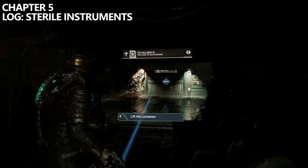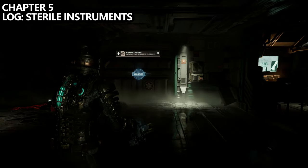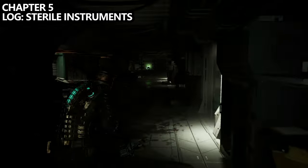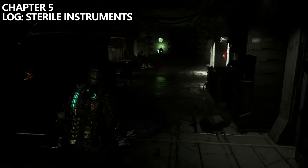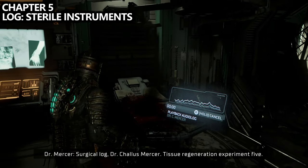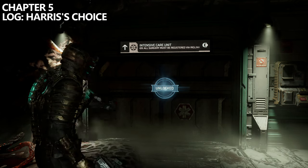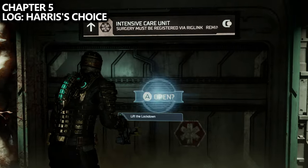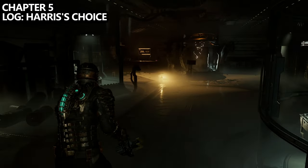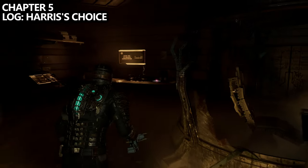Following the main mission marker towards lifting the lockdown, you'll eventually make your way to ER Hallway B. Before going into intensive care, take a right-hand turn and find the log called Sterile Instruments on one of the beds. At this point you can head into the Intensive Care Unit. Inside on the far end, near one of the desks, you'll find a log called Harris's Choice.